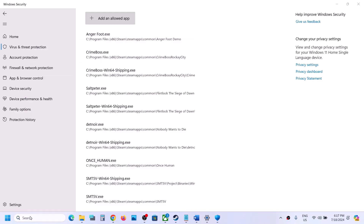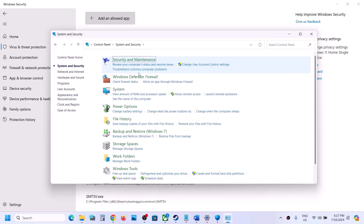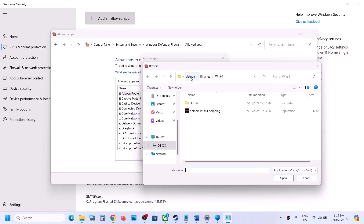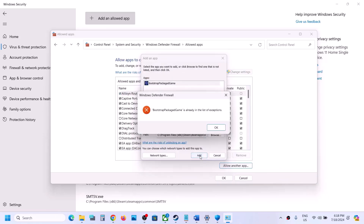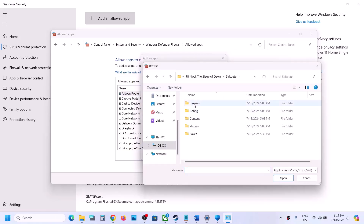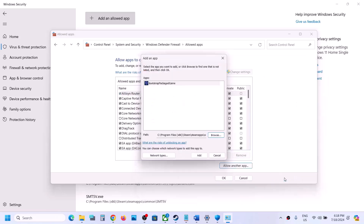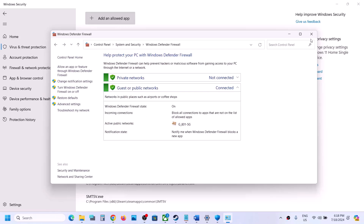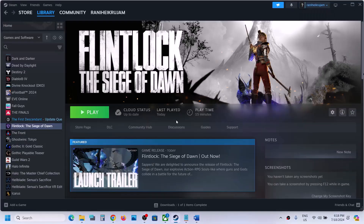Type 'Control Panel' in the Windows search box and go to Control Panel. Click on System and Security, Windows Defender Firewall, then 'Allow an app or feature through Windows Defender Firewall.' Click Change Settings at the top, then 'Allow another app,' click Browse, go to the game installation folder, open the game folder, select the game EXE, click Open, then click Add. Once added, click 'Allow another app' again, browse to SaltPeter, Binaries, Win64, select that EXE, click Open, click Add. Once both are added, click OK and then launch the game.